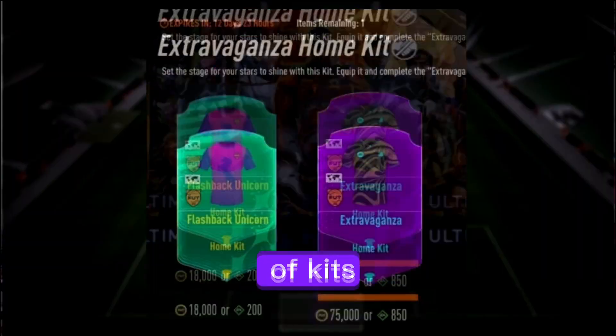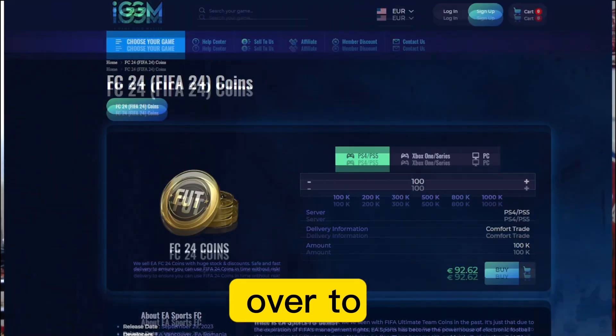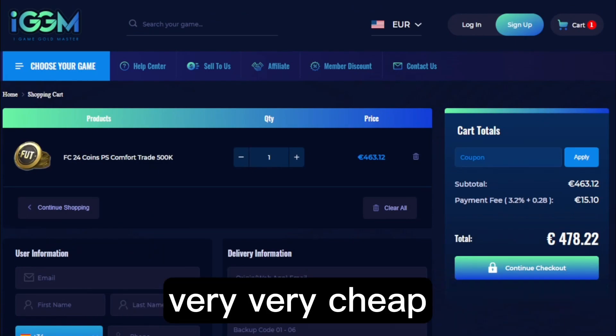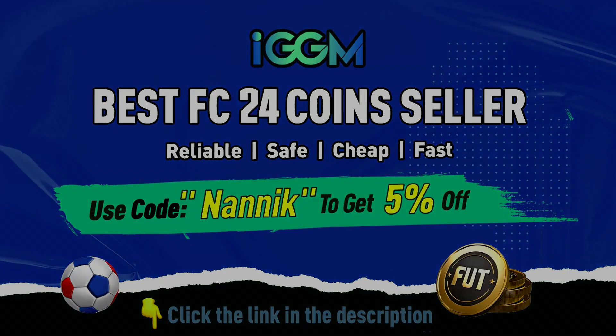With the introduction of kit tokens and evolutions needing FC Points or coins to complete them, there is no better time than to head over to igdm.com, get yourself some coins — very cheap, fast, and reliable. Use discount code 'nanic' at the store and get five percent off. The link will be in the description.